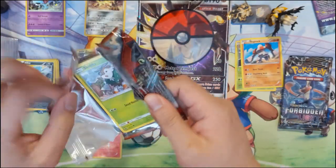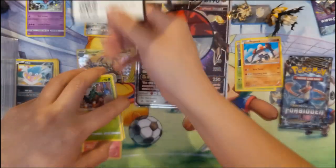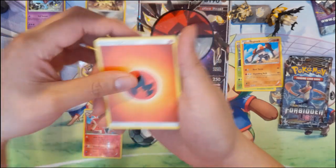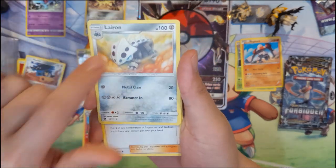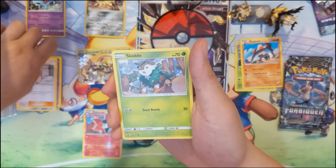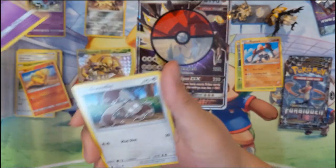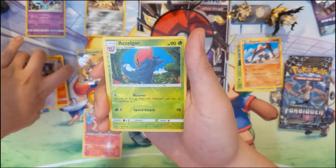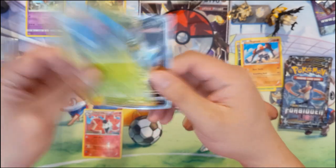On to Crimson Invasion — back to Sun and Moon. This was a set I didn't open a whole lot of. We got a Fire Energy, Mawile, Lycanroc. Lycanroc was one of the first shiny non-Community Day things I got in Pokémon GO. Also Skeeto, Starly, Chimecho.